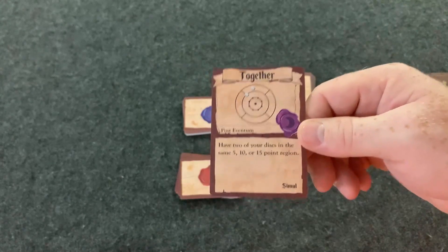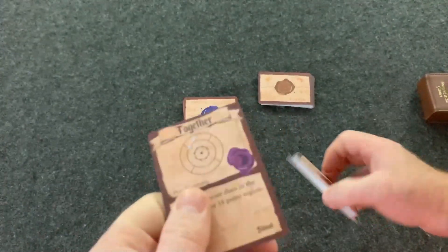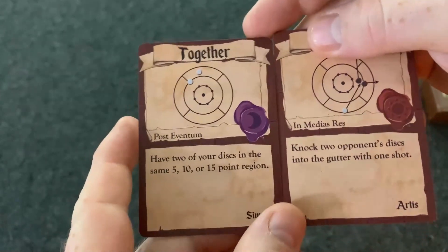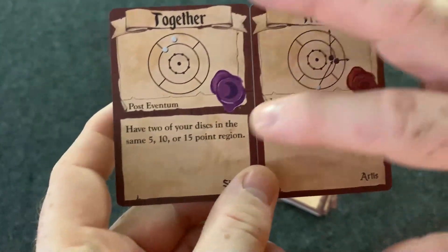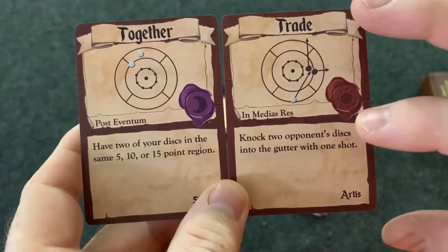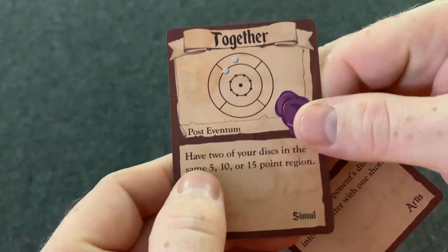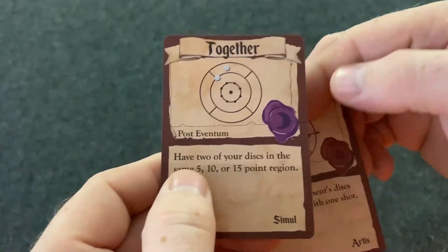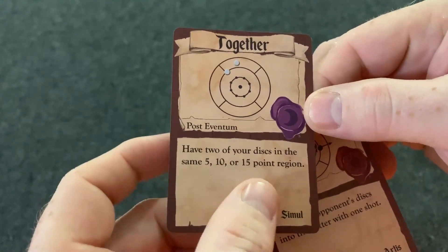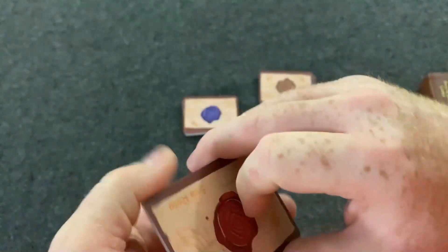If there's a tie for any reason at the end of the round, both players get a point. If both players complete their objective, they get a point. First team to 10 points wins. There are two different types of objectives you can have during the game. One, where you see the post in there, is one you have to achieve at the end of the round. The other has to be completed during the game. For example, you have to knock two opponent's discs into the gutter with one shot. If you do this, you'll get your point. It doesn't matter if you win or lose — you get your point if you complete your objective. Or you need to have two of your discs in the same 5, 10, or 15-point region at the end of the round. That's the Subrosa — there's a giant deck with tons of different objectives.